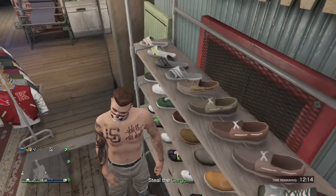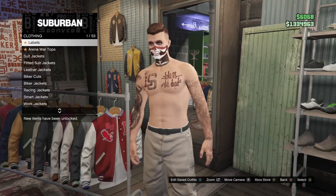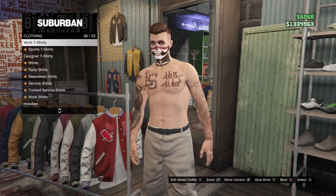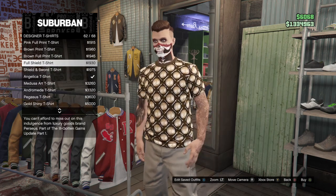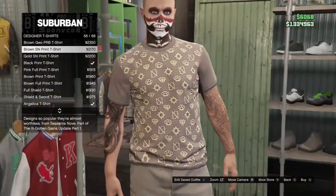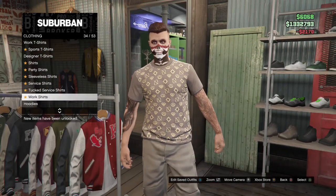Then all you want to do is go to the top section, then go down to design t-shirts. Find the brown print PN t-shirt and equip it. Then go down to the utility vest and find the peach plate carrier.